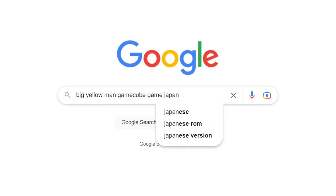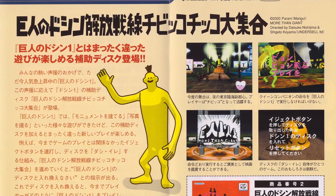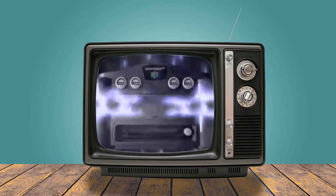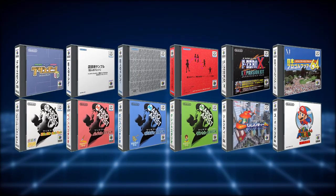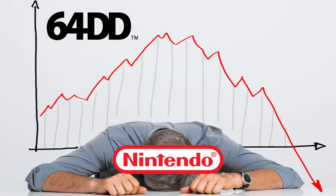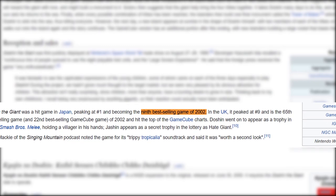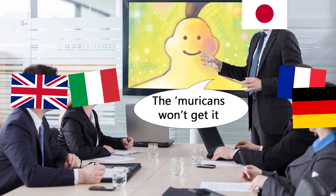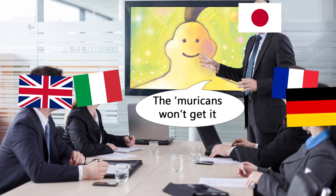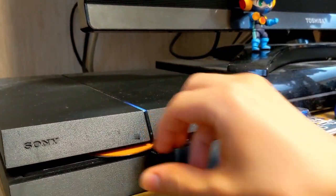After doing a little research, this game is called Doshin the Giant, and it's actually a remake of a Japan exclusive launch title for the Nintendo 64 Disk Drive. There were only 10 games ever made for the system because the Disk Drive was a commercial failure, but the 2002 remake was the ninth best-selling game of the year in Japan, believe it or not, and it also saw an English release, but only in Europe as the American release was cancelled for some reason.